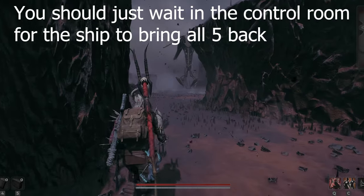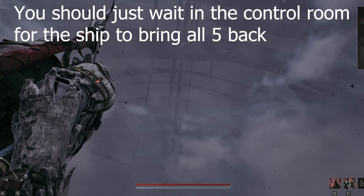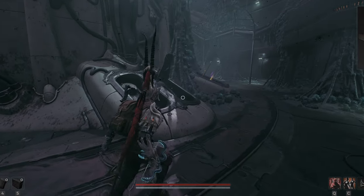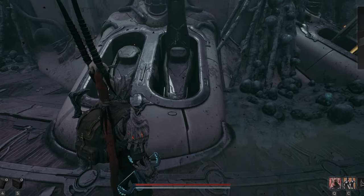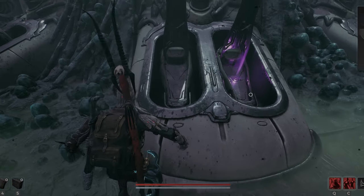If you're wondering what that spaceship is doing, it's picking up all the beeping coffins that you interacted with in the overworld. In total there are five, and the ship brings them back down to the very bottom floor in the area where the control center was that you interacted with.